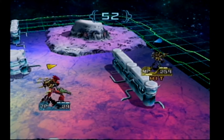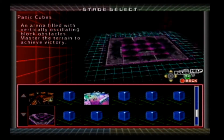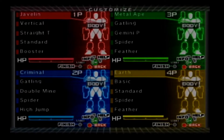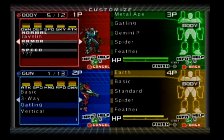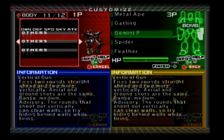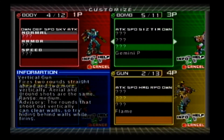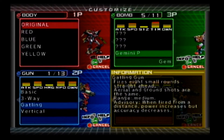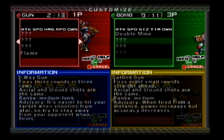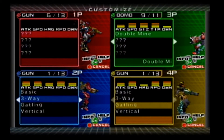Those are other coliseums you unlock — that one has magma traps, and that one actually shifts around so other areas start moving and create barriers. Gatling fires eight small rounds straight ahead — aerial and ground are the same. When fire distance increases the accuracy decreases.